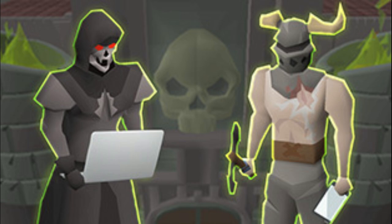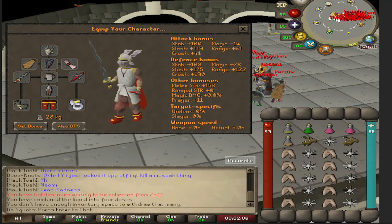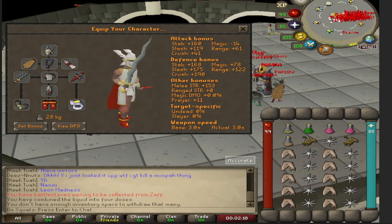I will now start off with my inventory setup. You're going to want to bring your best offensive and defensive melee armor and gear that you can afford and that you have. Here's a picture of mine. You could also sub out the Fang with a Whip — honestly, any of the best offensive gear that you have.